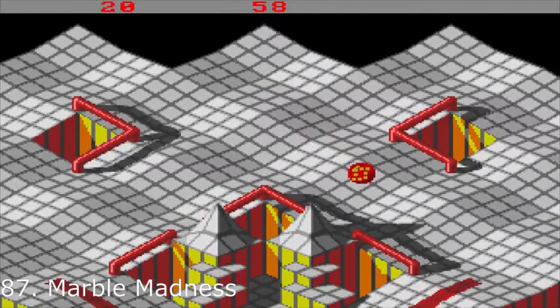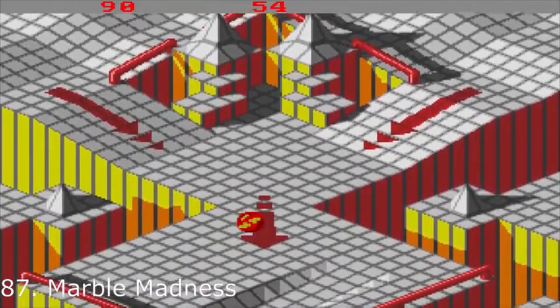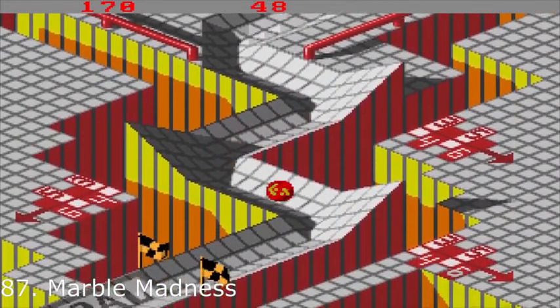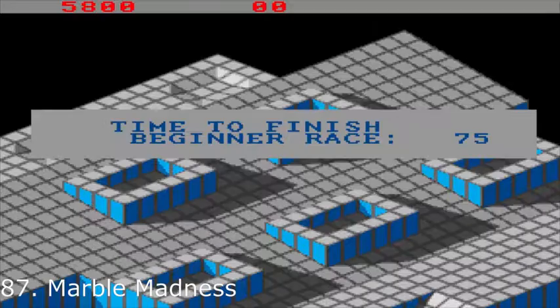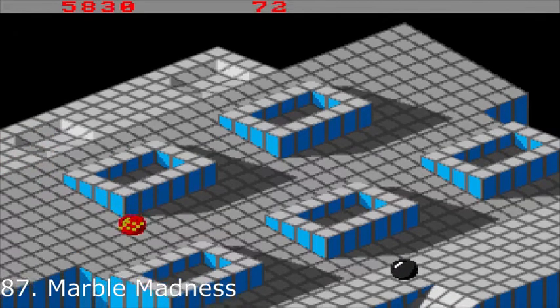Marble Madness gets 87th place, and this is a 1986 Amiga coin-op conversion by Electronic Arts that is almost arcade perfect. You have to guide a ball, avoiding various obstacles and enemies and reaching the exit as fast as you can. Solid controls, fun and addictive gameplay, and excellent graphics and sound make for an Amiga game that you shouldn't miss. The 2-player option is a blast as well.